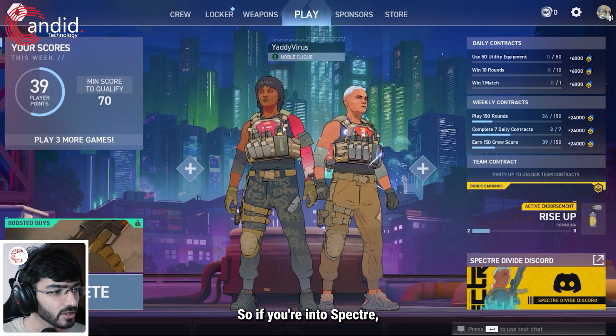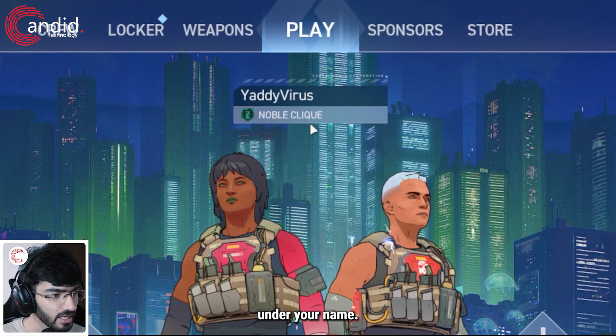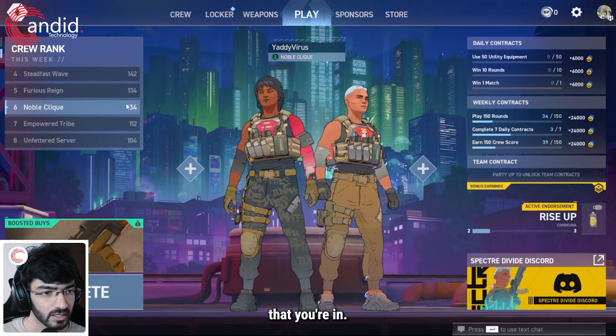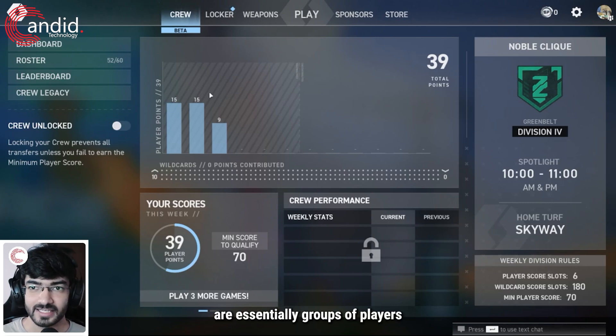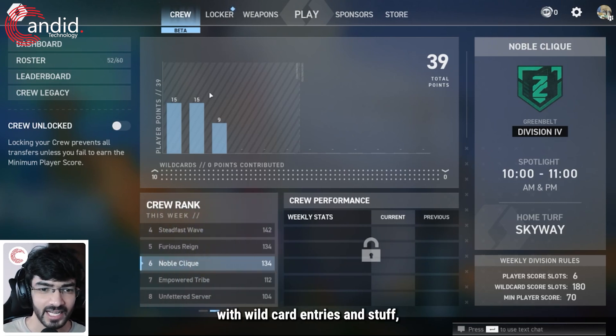So if you're in Spectre and you load up, you will see this weird thing under your name — it's called Noble Click, and this is the crew that you're in. Crews are essentially groups of players, up to 50 or 81 with wild card entries, that are grouped together for a week or a given period of time for which a competition lasts.